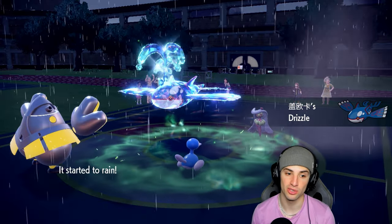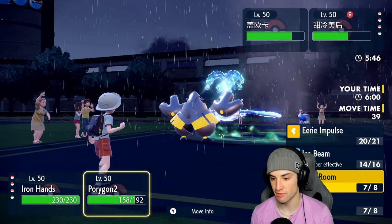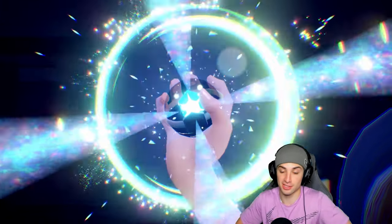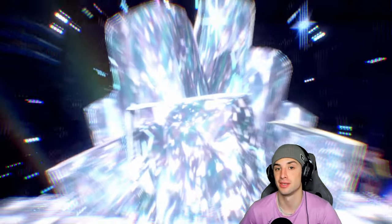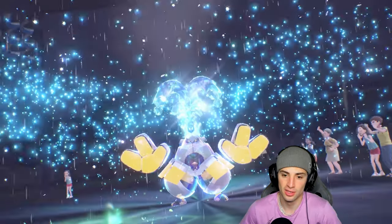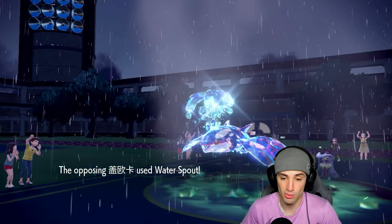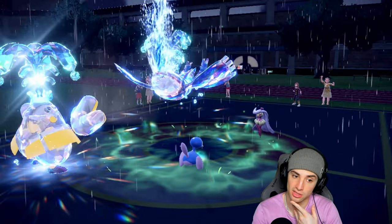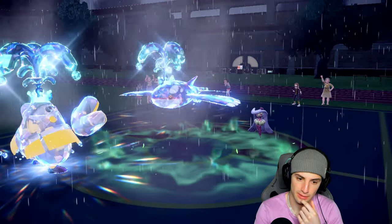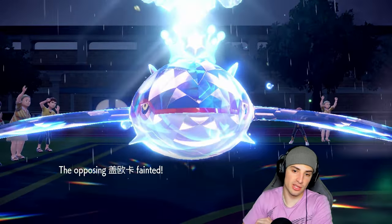If I can get rid of this Kyogre, I believe my Glacial Lance Calyrex can take out both remaining Grass-type Pokemon. I need to get rid of Kyogre — opponents wasted out Trick Room turns really well. Now comes our Tera Type. Helping Hand comes out — just need Iron Hands to eat up this attack. It's Water Spout, not Origin Pulse. Iron Hands soaks it easily all day. Wild Charge KOs Kyogre — let's go! Big time KO! Now we have to worry about Rillaboom's Fake Out on Calyrex.